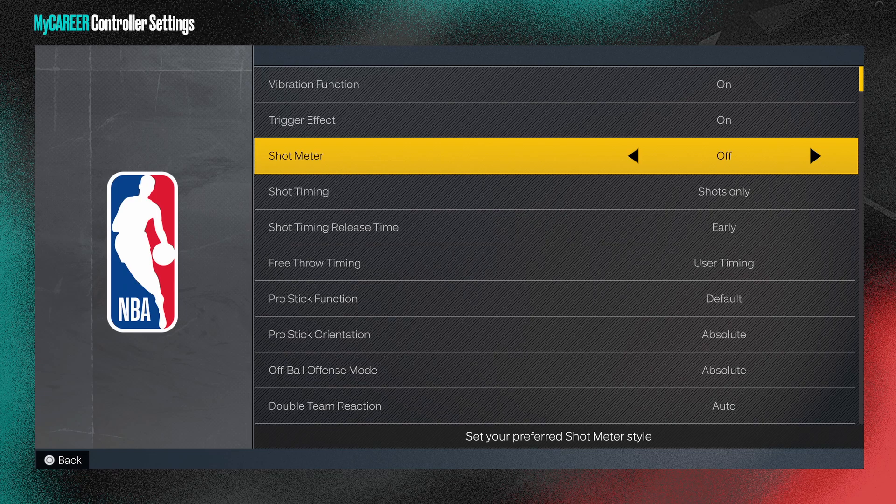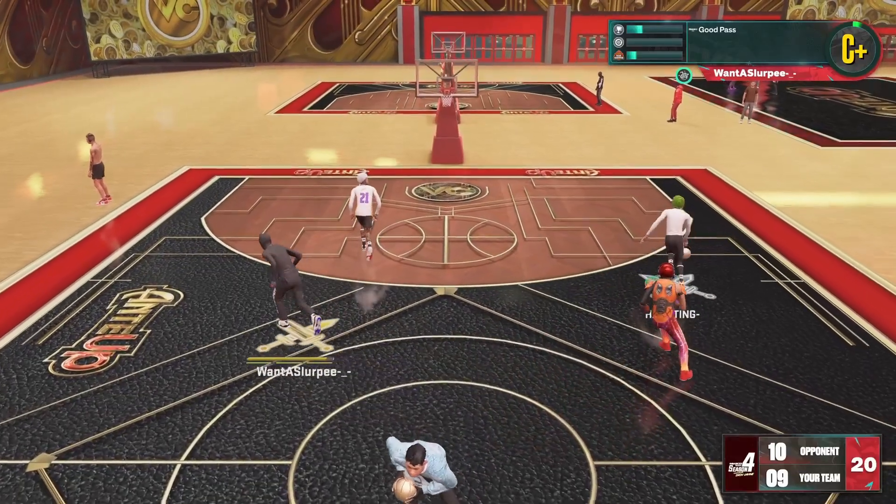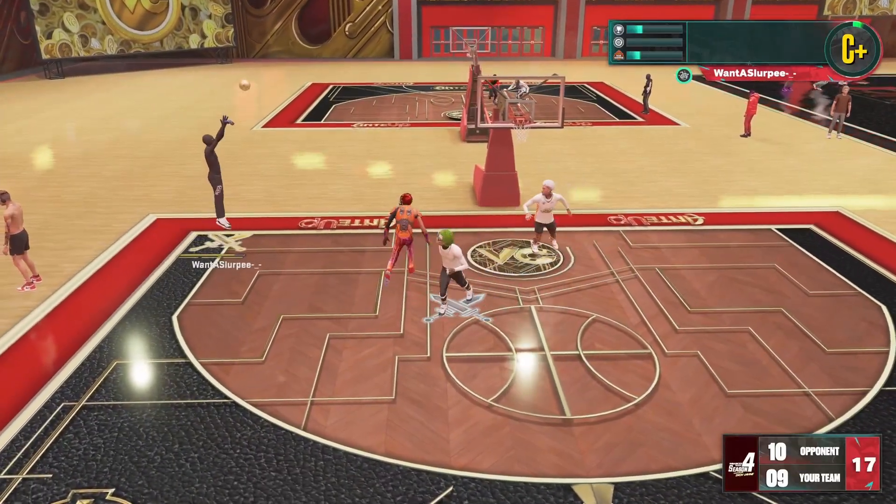The last basic thing I'm gonna go over is turning your shot meter off. You get a five percent green window boost if you turn your shot meter off. I strongly recommend getting used to this and practicing in the Gatorade Gym, because if you have your meter on and don't get that five percent boost you will get a lot more full bars.